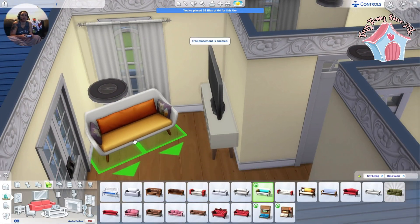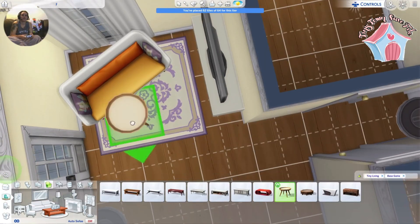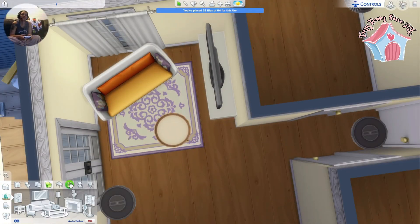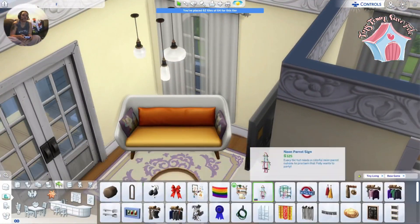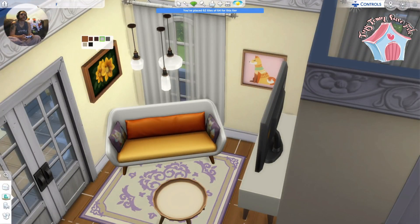That base game TV I probably use in every build sized up, because to me it's like the most realistic TV in the game. I use it all the time. I love that Tiny Living sofa — it also comes in a bunch of color swatches. Super cute.